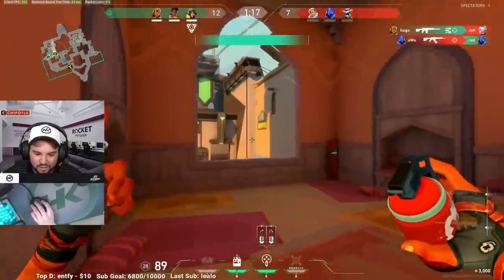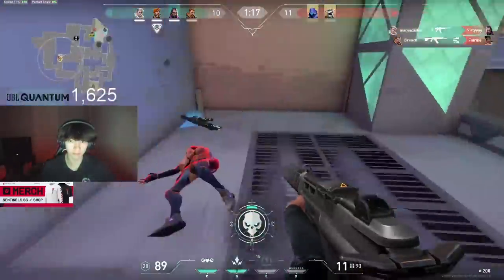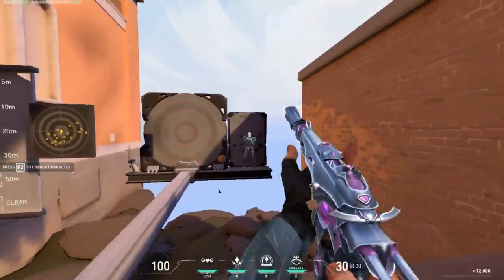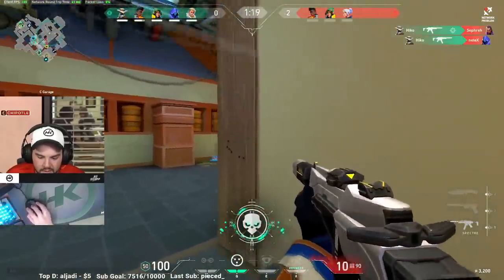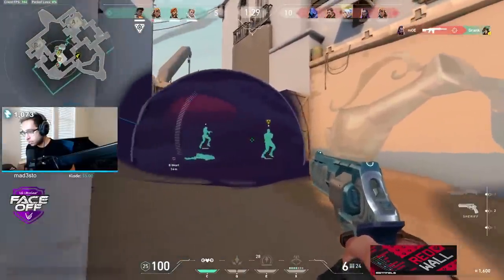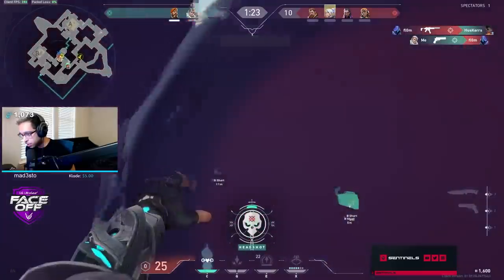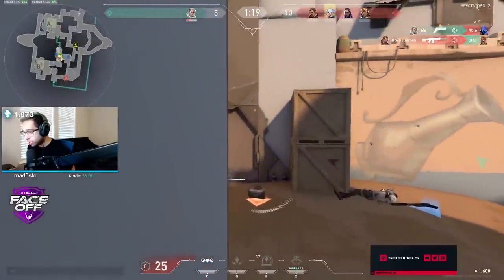Next in A tier we have the Spectre, the eco round weapon of choice for most players. With a 1600 credit price point, the Spectre dishes out a ton of damage for the cost, and at close range it can shred enemies fast enough to pick up an important kill. Dealing 78 damage to the head and being pretty accurate while walking, the Spectre in close ranges can let you outmaneuver Phantoms and Vandals with near ease. But the damage falloff and long-range recoil pattern gets near impossible to control past 20 meters, so stick to close range. Also in A tier, the Sheriff — mastery of the Sheriff turns you into a threat on every round. With a one-shot kill to the head from most ranges for 800 credits, it can catch enemies off guard on eco rounds. Just be careful not to panic and spam body shots — slow down and click the head, because that's where the value is.